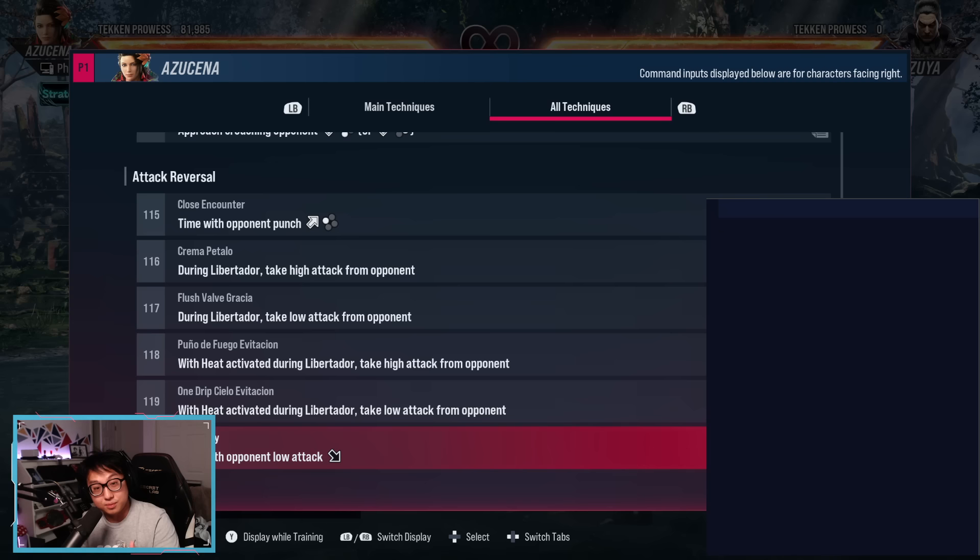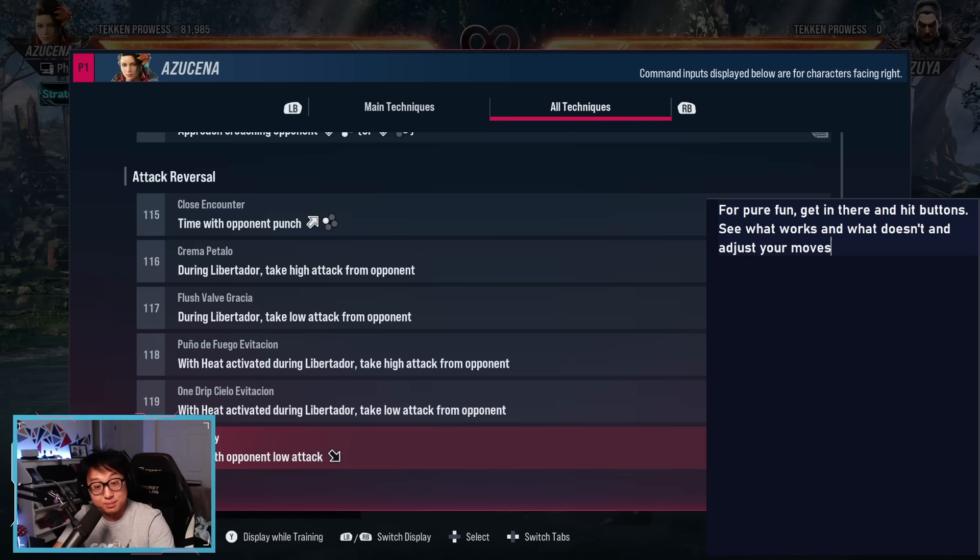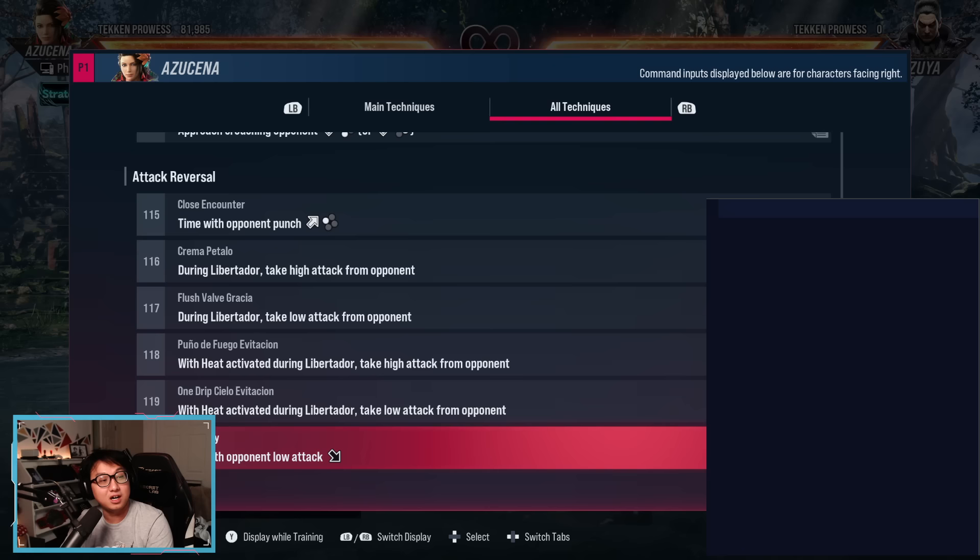Hopefully I can put you on a learning process that'll be enjoyable and efficient. If you're a for-fun player and you're just trying to have a good time, just get in there and hit buttons. You're going to learn a lot more by fighting somebody, especially if they play your character — you can see what moves they're using. Just get in there and have some fun.